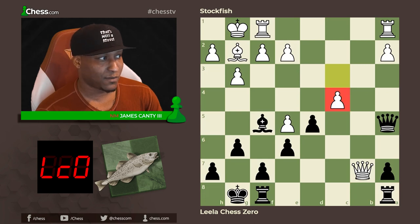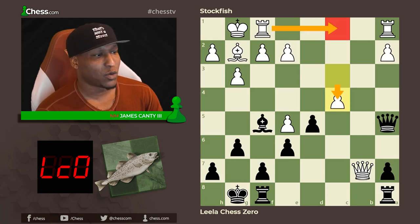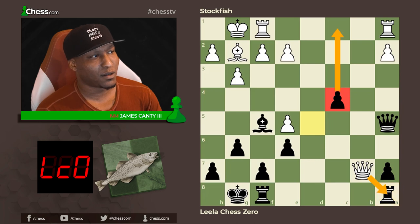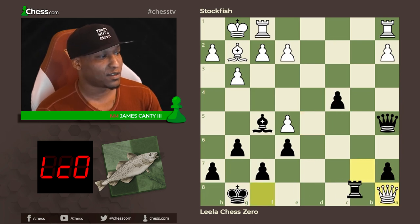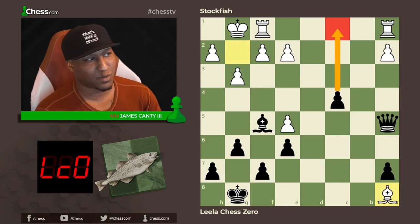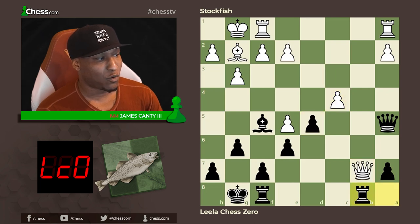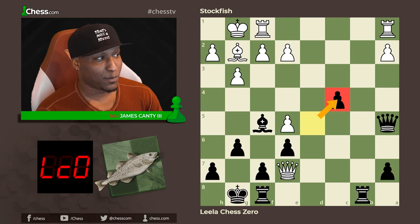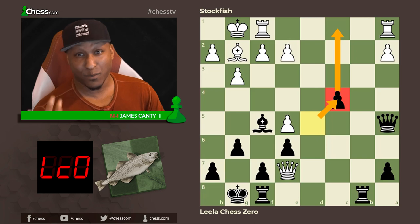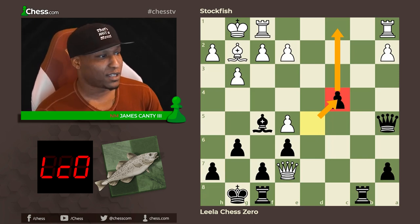Instead c4 was played — going for some dynamic counterplay. You could almost consider queen takes a8 as a human, but that leads to two rooks for the queen and a bishop if this pawn wasn't here, which would probably be okay for white. After c4, rook a to b8, queen e7, and d takes c4 — we got our pawn back and now it's passed! Gave a pawn up, got it back with interest.